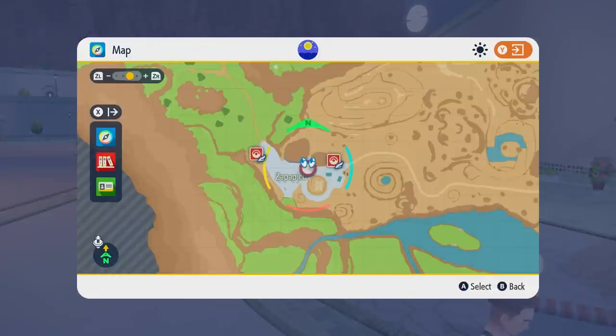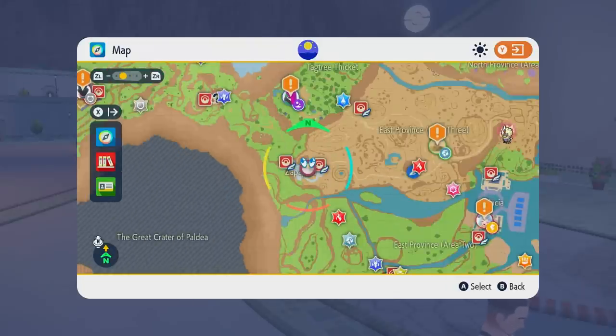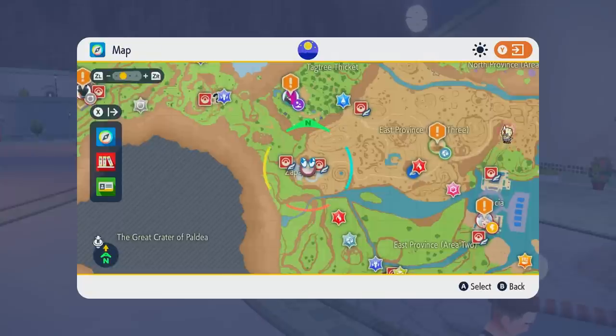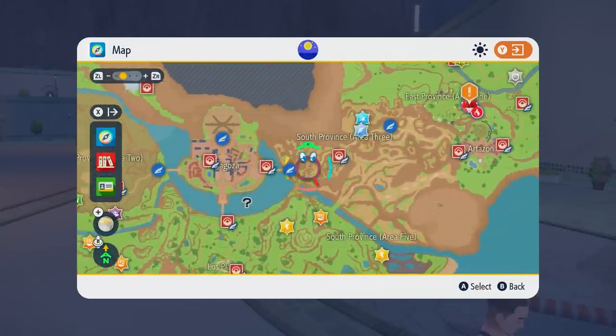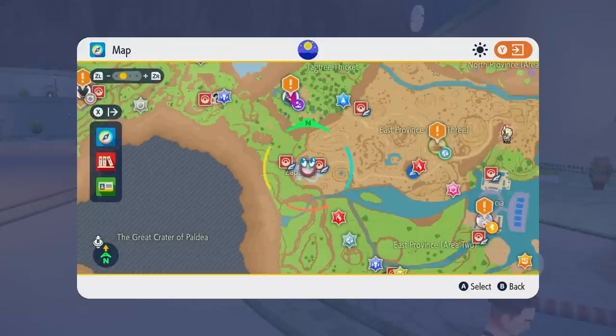To find the NPC, you need to come to Zapapico — I think that's what it's called. Looking at the map, it's located at the top of the big crater in the middle, that's where my Rotom cursor is. You can actually go here as early as you want once the open world opens up. Zapapico should show up on your map even if you've never been there, and you can just set a destination and get there.